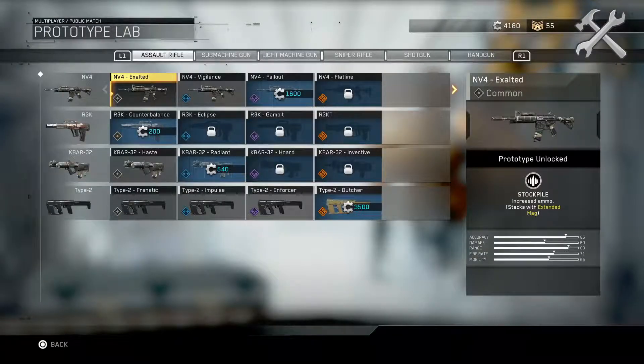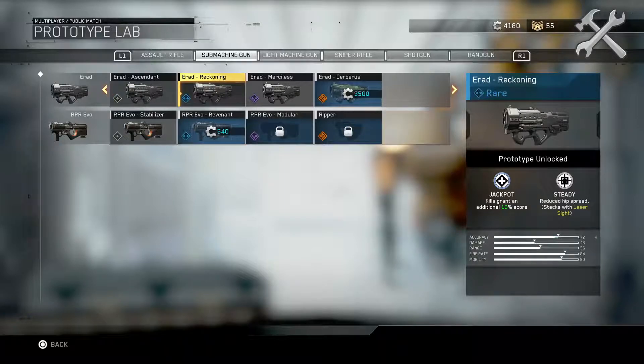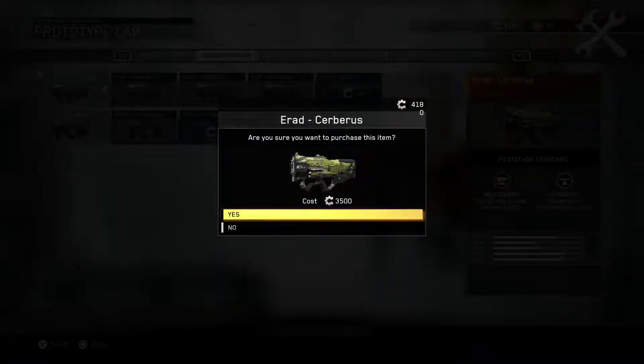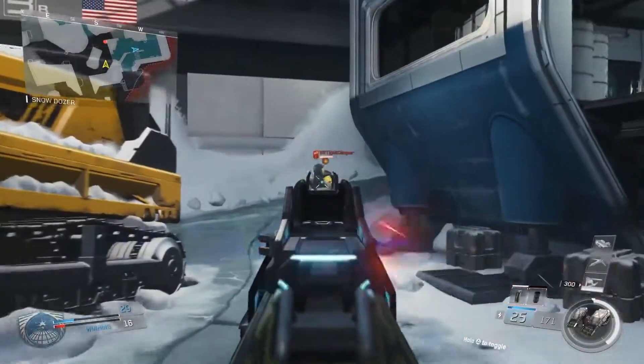For the first time ever in a Call of Duty game, Infinite Warfare introduces Crafting, a new addition to the Weapon Progression System. Crafting allows players the freedom to get the best prototypes that fit their playstyle using Salvage, the in-game crafting currency.